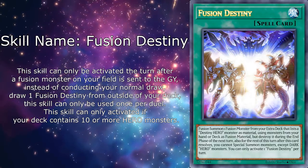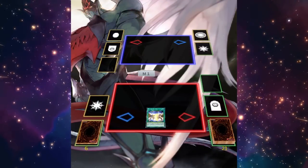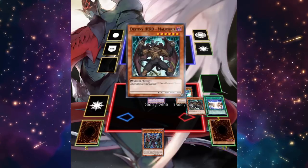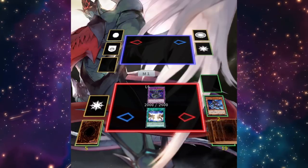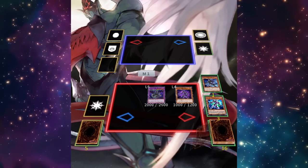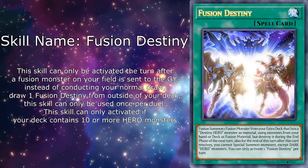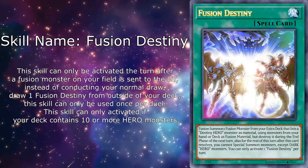You can also use Dangerous to send Malicious and Shadow Mist — that's also a one-card Plasma. The line goes: send Malicious and Shadow Mist, summon Dangerous, Shadow Mist searches Stratos, summon Stratos to get Plasma, then banish Malicious to special summon Malicious, and with three monsters on the field you go for Plasma. Really cool combo. The rest of the skill reads that the fusion monster is destroyed at the end phase of the next turn, and for the rest of that turn you can only special summon Dark Hero monsters.